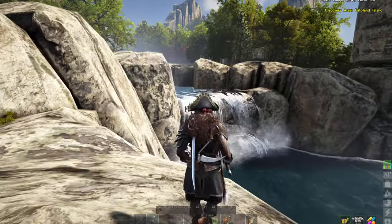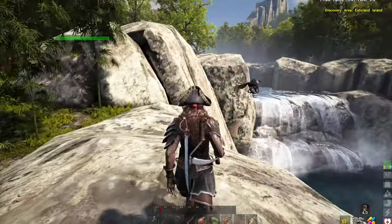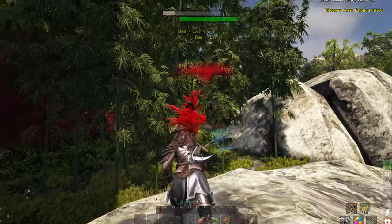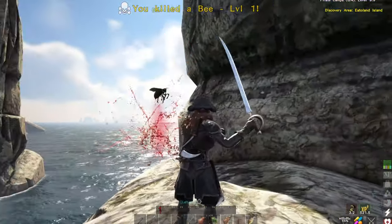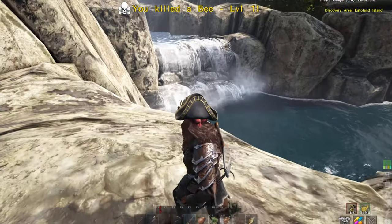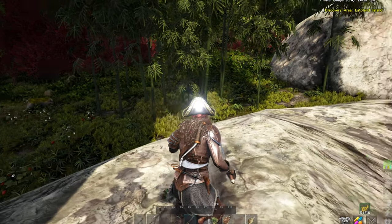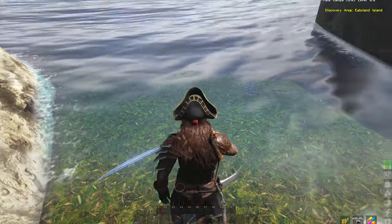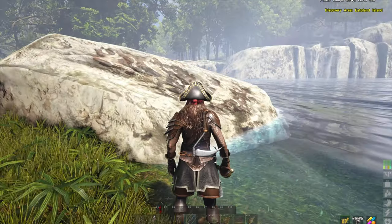Look at this — this is so nice. Since there are bees on this island, I'm going to assume that there's honey, although we don't really know that. This is fresh water! I'm liking this place more and more. It's just a little bit foggy here.